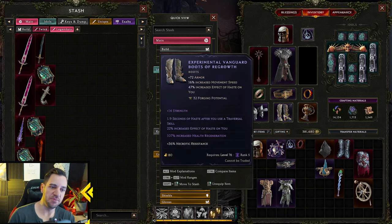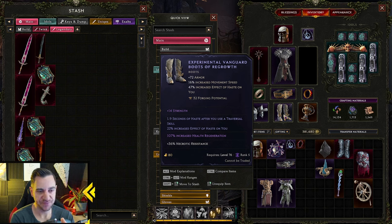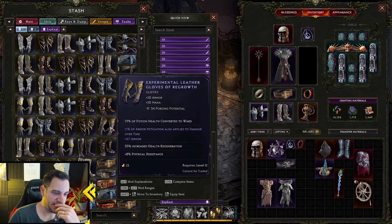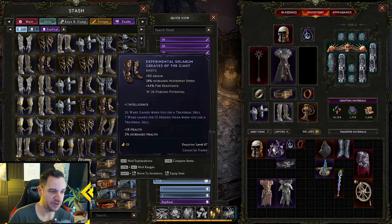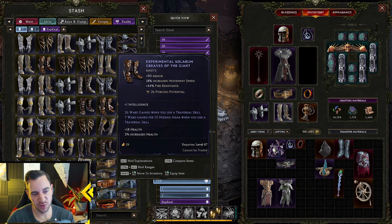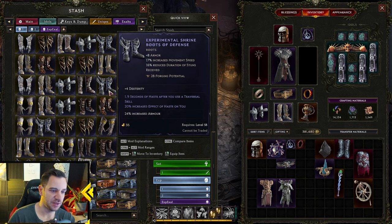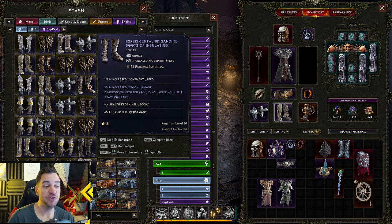Then we have experimental items — these are special because there are only three types: experimental boots, experimental belts, and experimental gloves. You only get these from exiled mages. When you see rune prisons while running around, especially in the monoliths, and you kill the exiled mage within that prison, he drops an experimental item. They have special affixes that only these items can have. For example, this one has 26 ward gained when you use a traversal skill, 7 ward gained per 10 missing mana when you use a traversal skill, seconds of haste after using a blink, and increased effect of haste. There's also minion damage and three minions teleported around you after using a traversal skill.